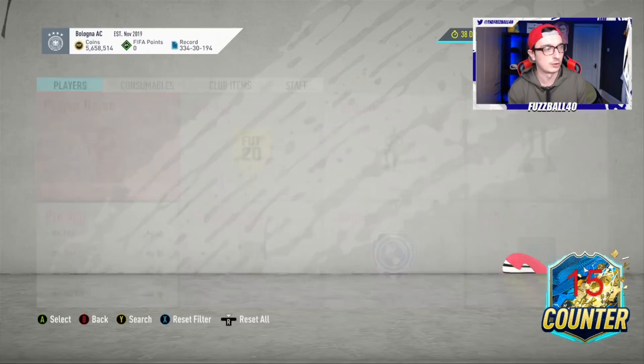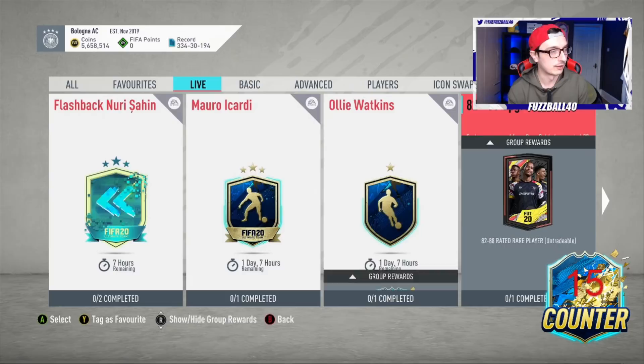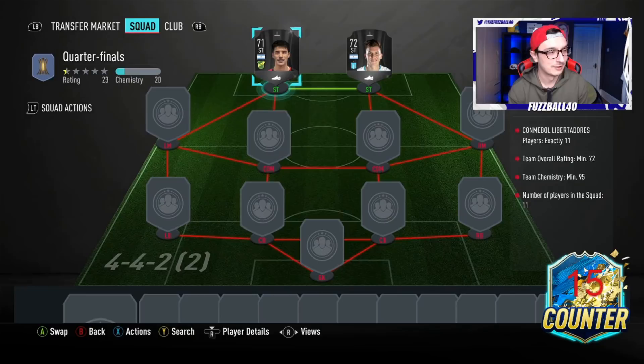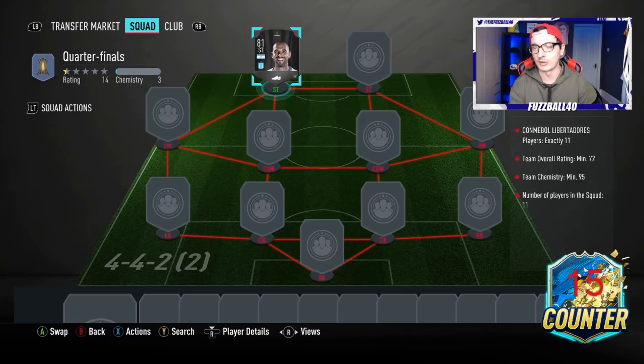Why would I go and spend loads of money on a silver to bump the rating when this squad that requires an 82-rated team doesn't have a maximum silver requirement? I see people say the silvers are too expensive - you don't need to use the silvers at all. You can use gold for this - buy some cheap golds and then use cheaper silvers where needed. There's Lopez. Let me buy Lopez and stick him in the team. He's nine ratings higher than the requirements of this SBC, which gives me a massive amount of leeway.